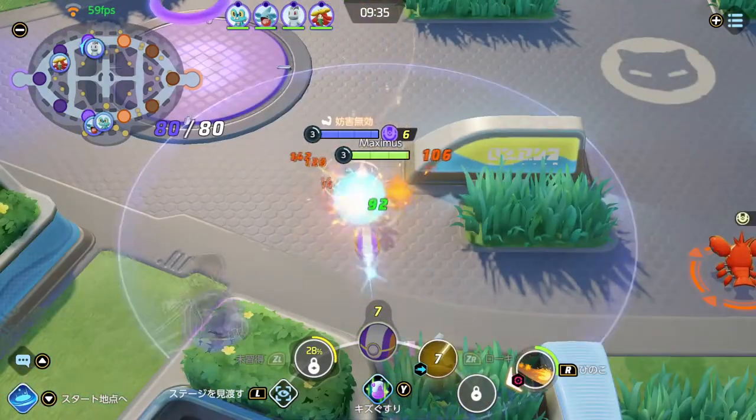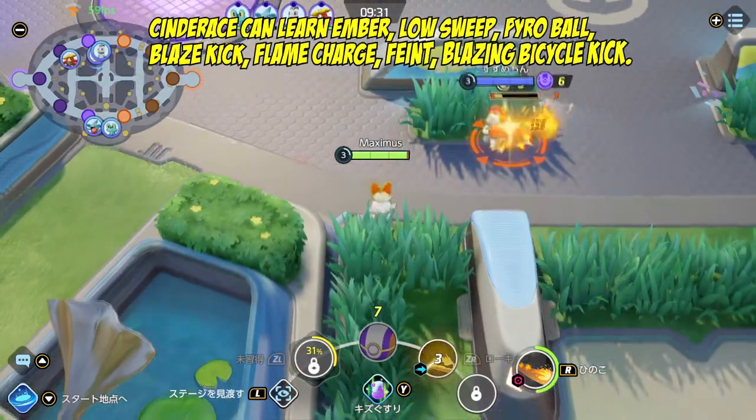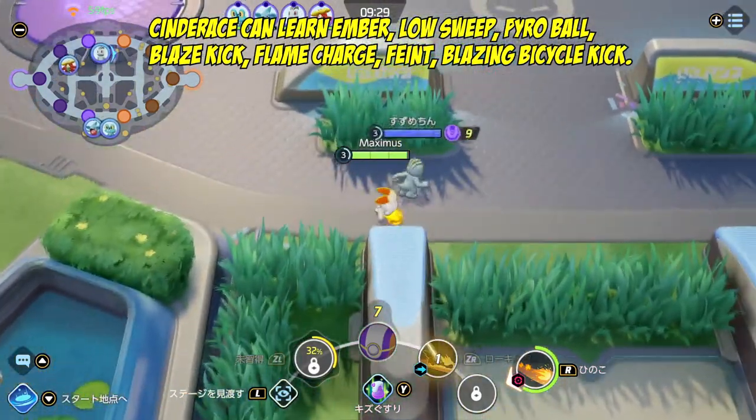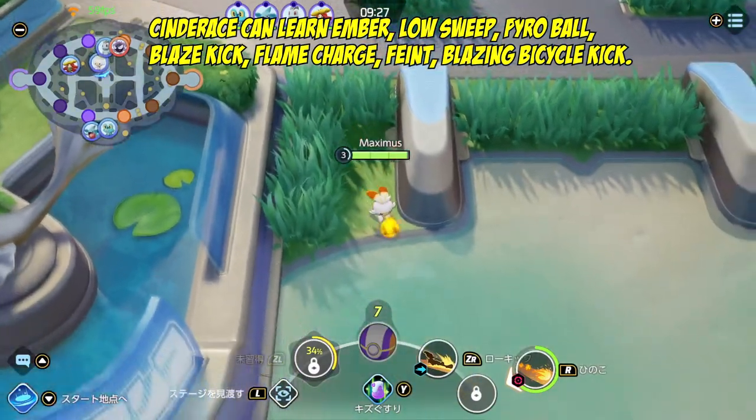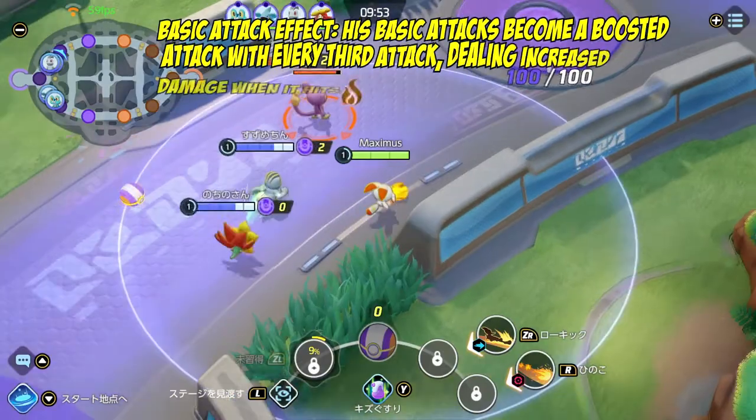This auto-attack feature makes the game very enjoyable and relaxing compared to other MOBAs. Cinderace can learn Ember, Low Sweep, Pyro Ball, Blaze Kick, Flame Charge, Feint, and Blazing Bicycle Kick. Now let's get into his basic attack effect.